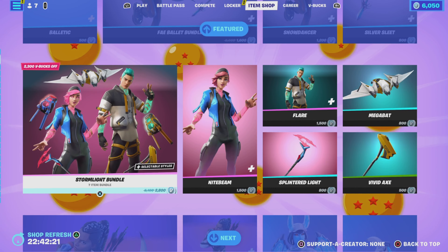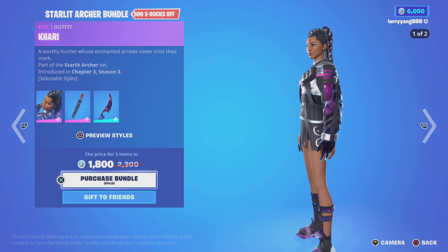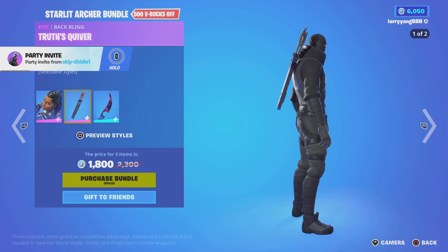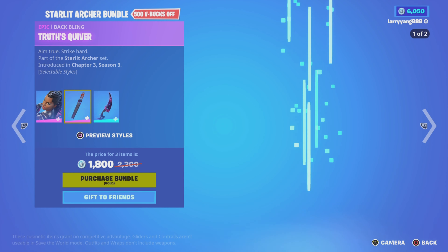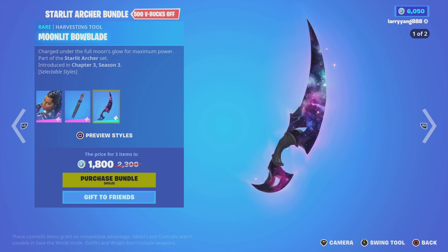Next up we have the Starlit Archer Bundle, back from Chapter 3 Season 3. Two different styles: Galaxy Evolved and Terrorbound. Look at her arm — that looks cool. It includes the Truce Quiver Back Bling, two different styles: Aim True and Strike Hard. The Moonlit Bold Blade also has two different styles. Looks kind of sharp. Three items for 1800 V-Bucks.